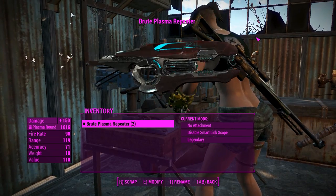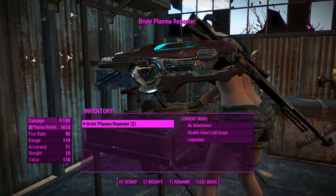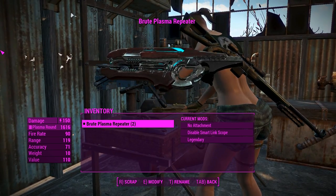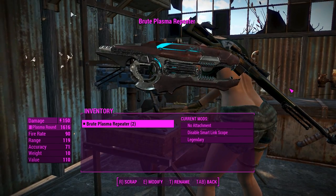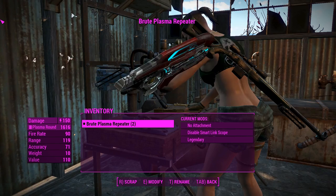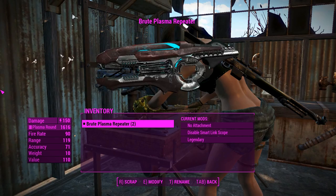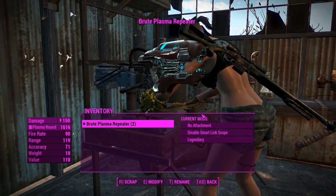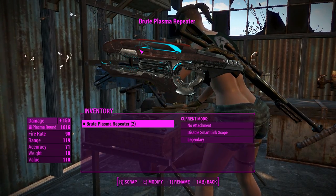G'day, this is Captain Noob and we're back with another Commonwealth Spartan weapon. This bad boy right here is the brute plasma repeater. Now I've got no experience with this weapon in its Halo game, so if anyone could fill me in in the comments I'd be very glad. Although I do know there is a brute plasma rifle back in Halo 2, and it was basically a really fast shooting plasma rifle that you could find on the elites, except it was red too, and that also fits the color scheme of this thing.